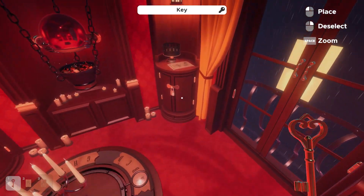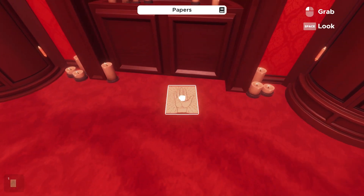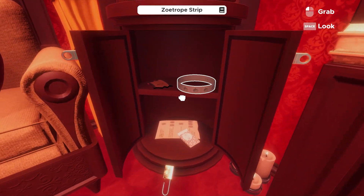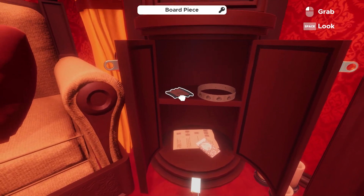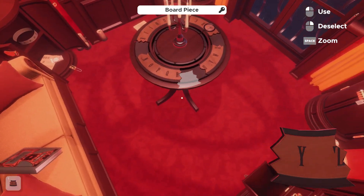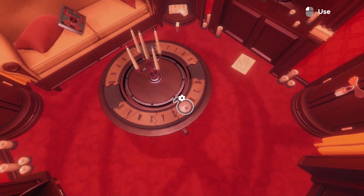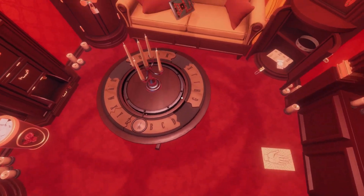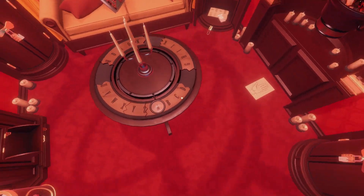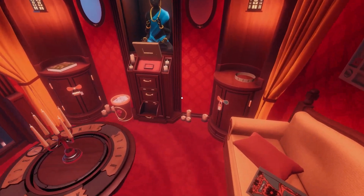Now that this is open, it unlocks quite a few things for us. These are basically our end game pieces. With this, we're looking to put the Ouija board back together in alphabetical order — it won't let you put it down if it's not in alphabetical order. But it does let us know which of the other pieces we're still looking to find.